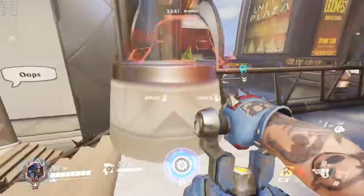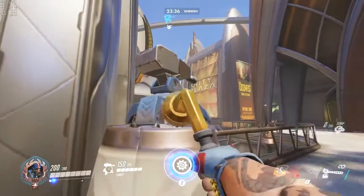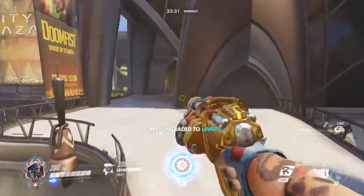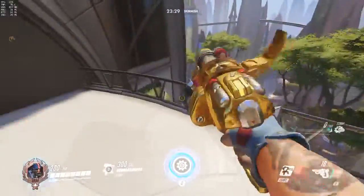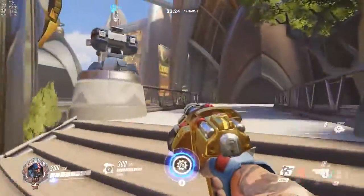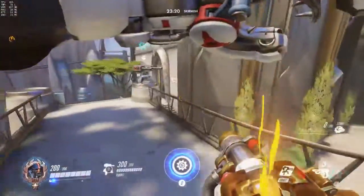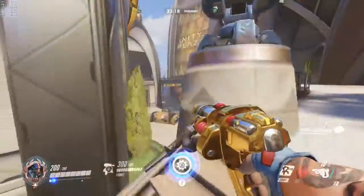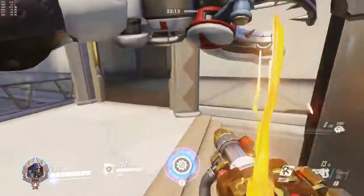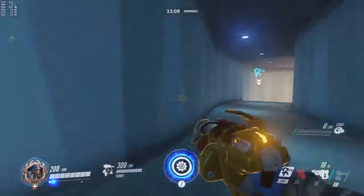One place that I like to build my gun is right here — this is usually where I build my first gun every time. What this does is it blocks people from the initial push from top right. It also defends along to a certain extent and defends the point. The downside is if somebody pushes top left and sits over there, say a Genji, the gun dies very easily. Unless you have people holding close who can get a punish, or you can spam that person, majority of the time it's not going to work out.